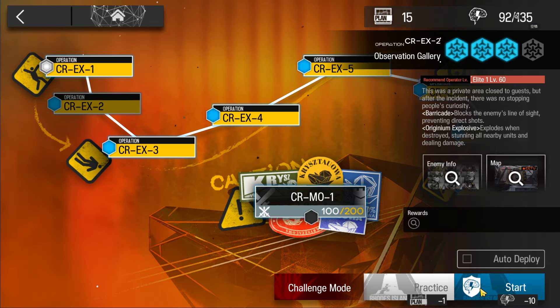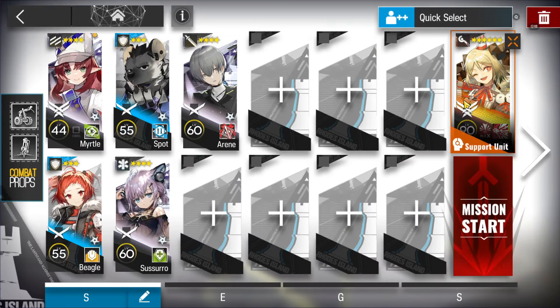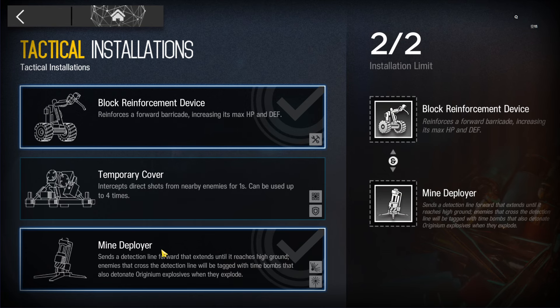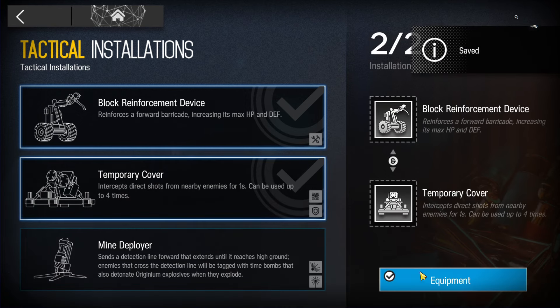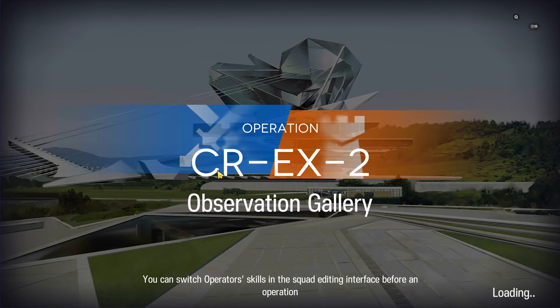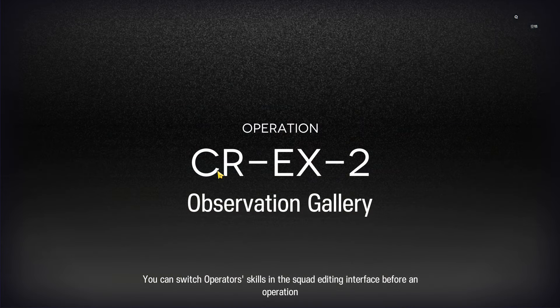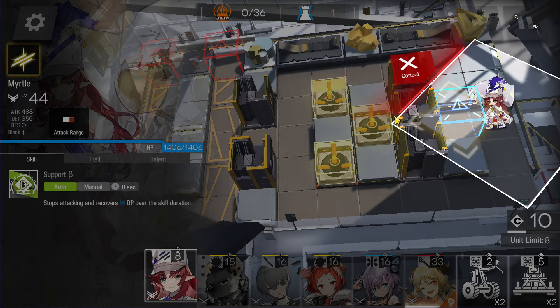Next stage, CR-EX-2 challenge mode. This stage is really simple. We just need Ifrit from the supply unit, a Flag Vanguard, two defenders, one medic, and one engine guard with arts damage. For devices, just bring the reinforcement. For the second one, don't bring the stunning grenade — that's too risky, because the stunning grenade may cause failure by accidentally triggering an imposter.